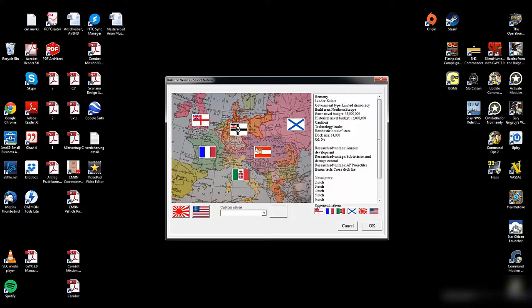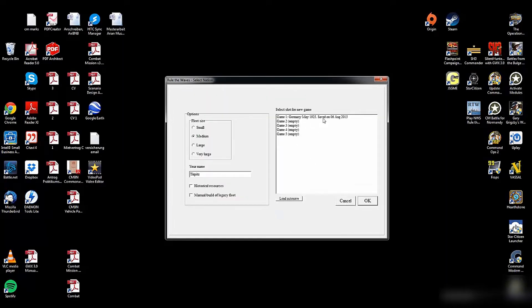We can compare a bit more with other nations. The UK has only one research advantage and a lot of different traits. I won't explain every single one now, but just so you get a feeling for what another nation looks like. The UK has bigger docks - I think the French also have 16,000-ton docks at the beginning. But that's pretty much it, so let's jump right into the game. This is the one game I've played before, so I'm really not an expert with this engine.